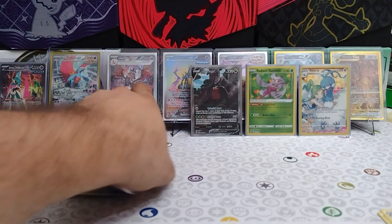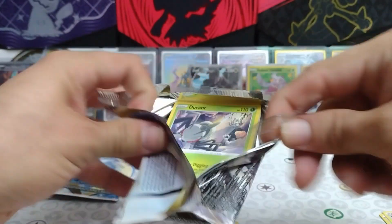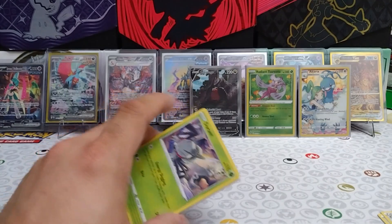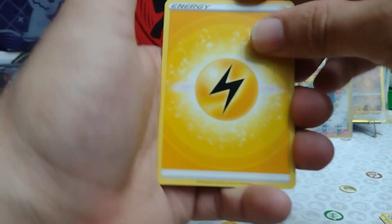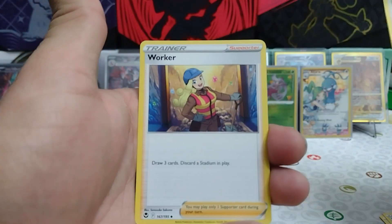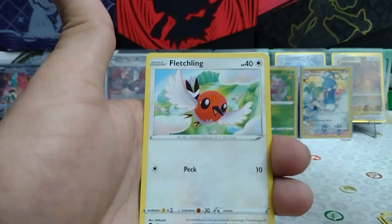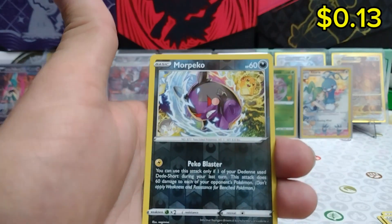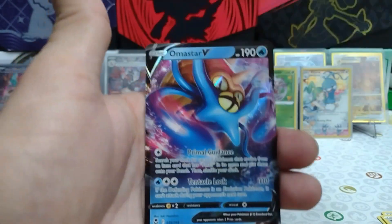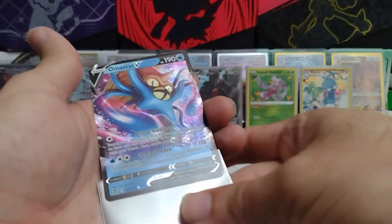Alright, card code for you for the sixth pack. There is your Lightning Energy. Serena, Worker, Draclo, Durant, Ralts, Fletchling, Dratini, Clefairy. Another Reverse Morpeko for us, and an Omastar V — how nice. Lord Helix himself.